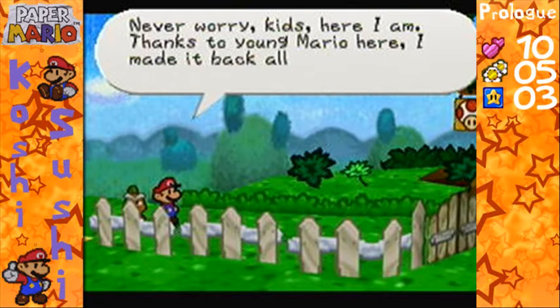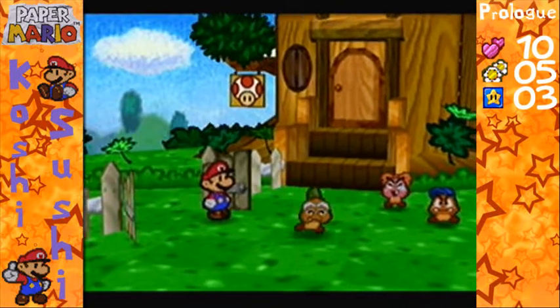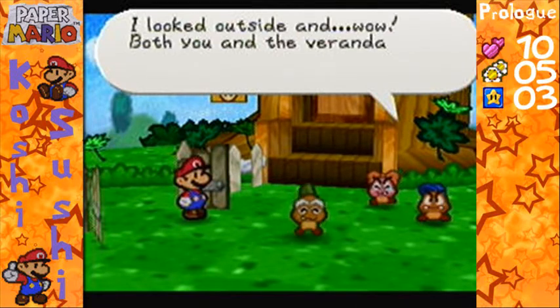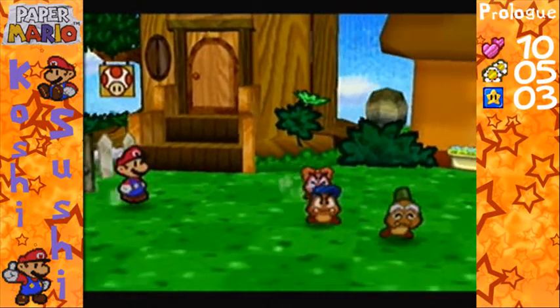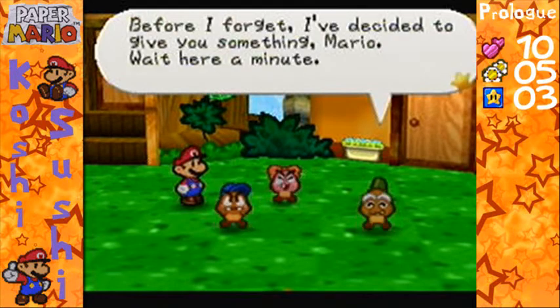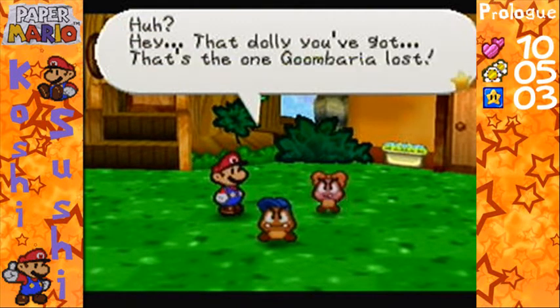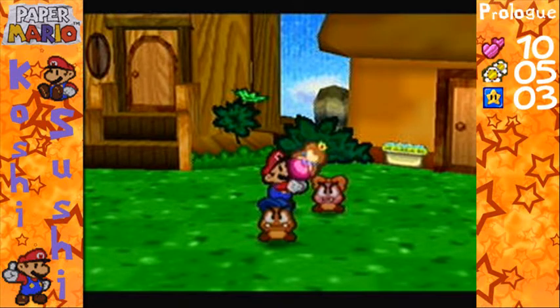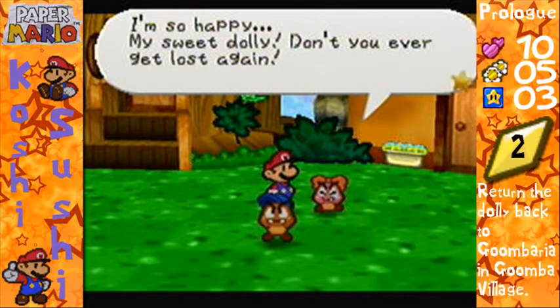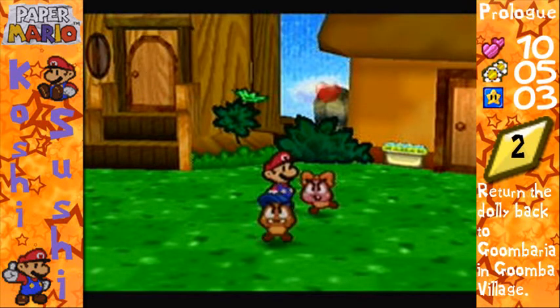I might have a few other surprises planned in store for you guys. It's Goomba — never fear, Goomba is here! I'm just gonna skip through this text by holding B. Goomba here is gonna want to give us something. Look at Goombaria — she was crying out for me. That dolly you got, that's the one Goombaria lost, she was looking all over for it. Would you give it back to her? And if you give it back to her, she gets her dolly back — so happy! And you get a star piece. That's our second star piece in the game.